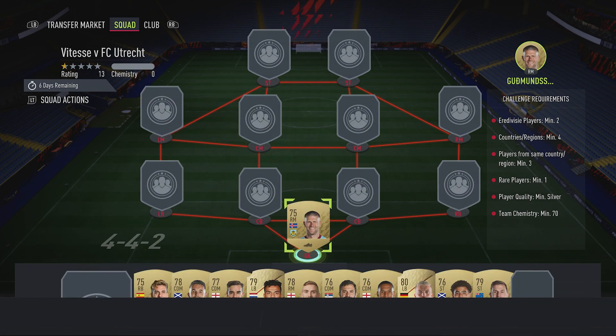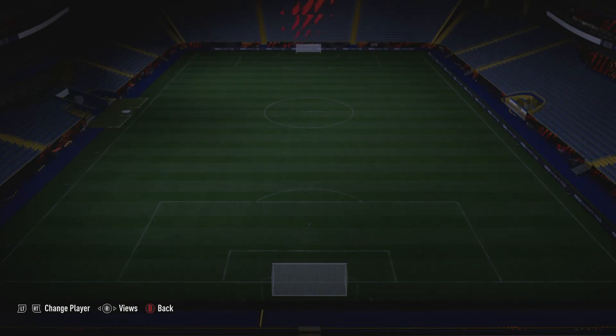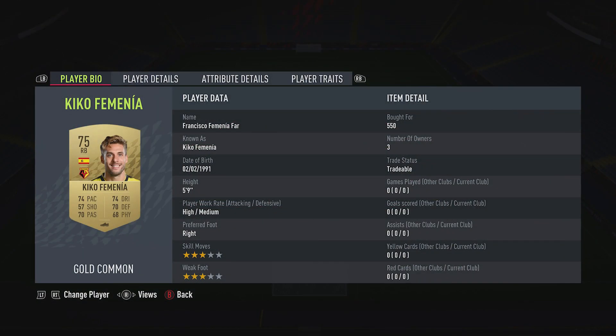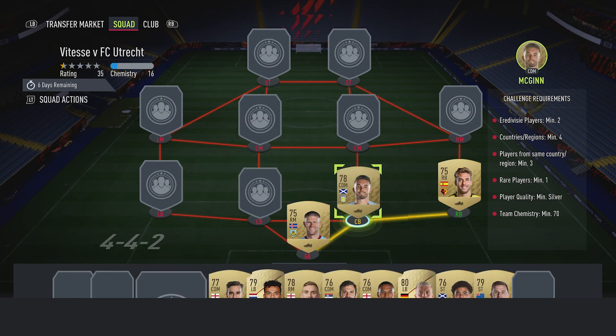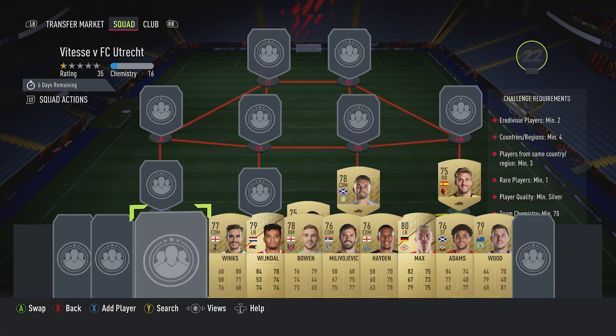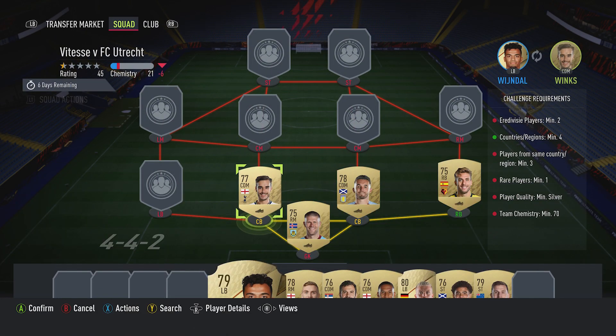In goal we've got a right midfielder, Johan Berg-Gudmundsson, bought for 600. He plays for Burnley in the Prem and is from Iceland. The right back is Kiko Firminia, bought for 550. He plays for Watford in the Prem and is Spanish. Center back on the right, played as a CDM, is John McGinn, bought for 600. He plays for Aston Villa in the Prem and is Scottish. Center back on the left is Harry Winks, bought for 500. He plays for Spurs in the Prem and is English.